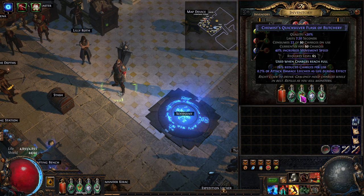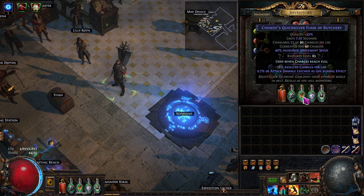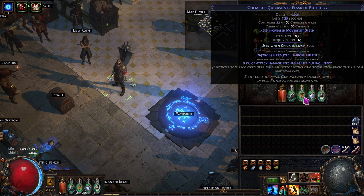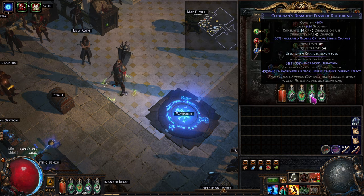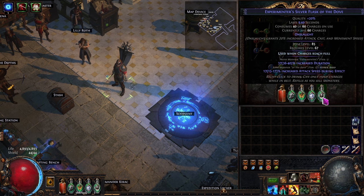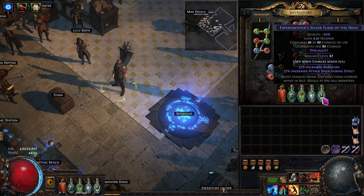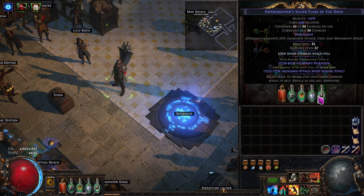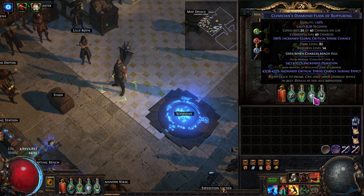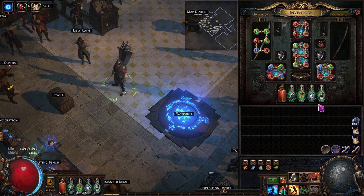When making a flask we're making magic ones, and we're going to roll the prefix and suffix. The important thing is mainly the suffix line — things like attack damage, increased critical strike, or attack speed. They have different tiers. Also, if you try to stack the same stat — say attack speed across all flasks — it doesn't work that way. It takes the highest one and overwrites anything else, so if you had 18 attack speed and 4 attack speed, it might overwrite.